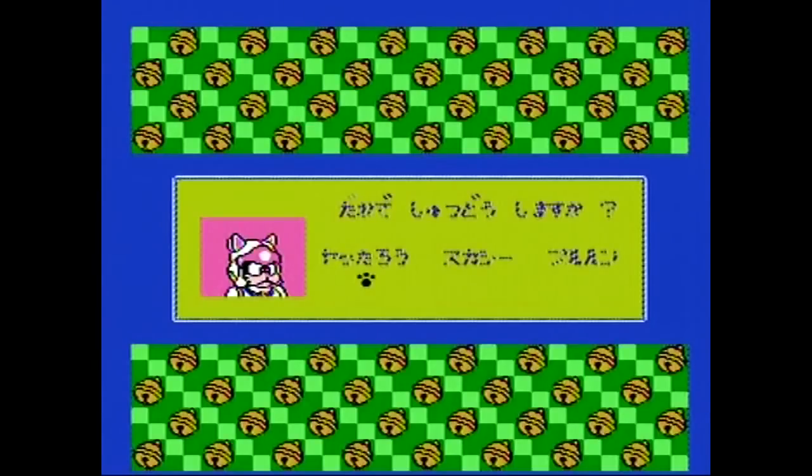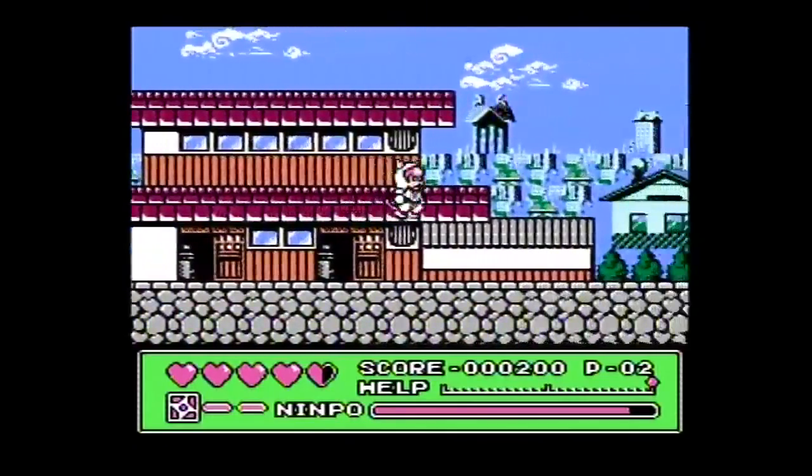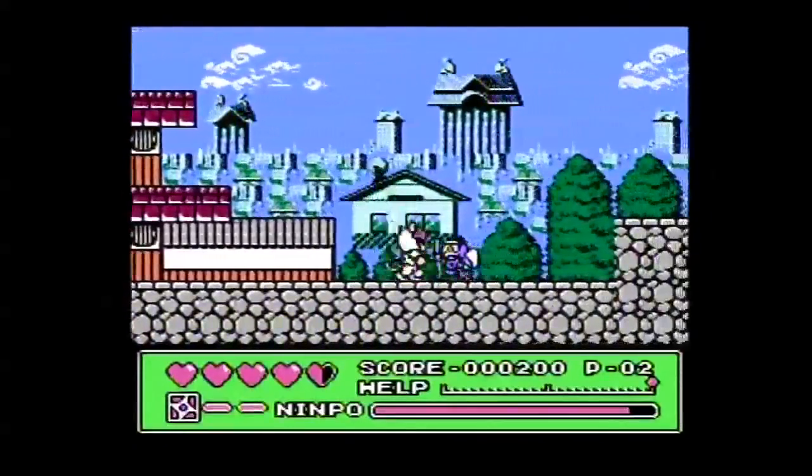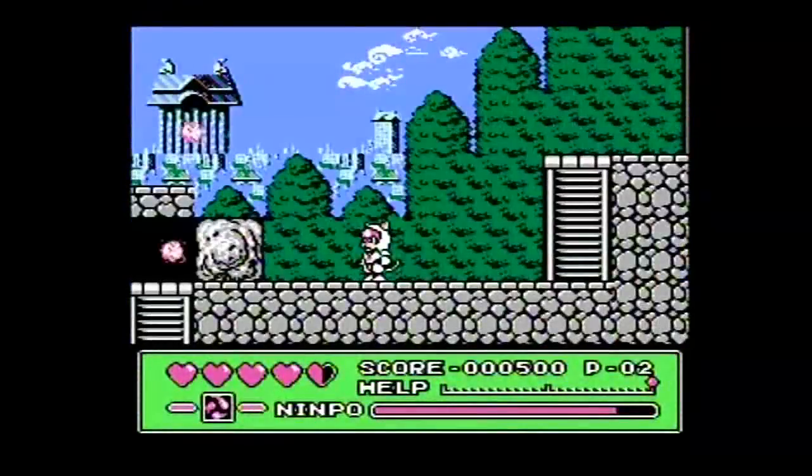There are three cats available for you to play at the start of each level. You can choose one of them and then go to the start area. Yataro, or Cerviche as he was known in the American anime, wields a sword. His special attacks are a shuriken attack, a fireball attack, and the cat's eye slash.